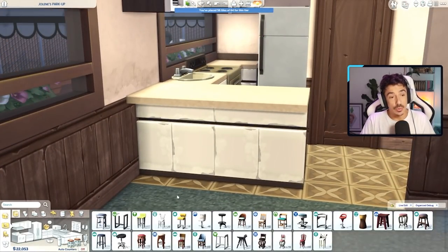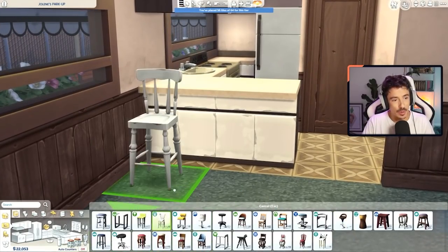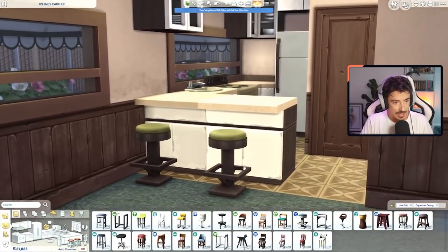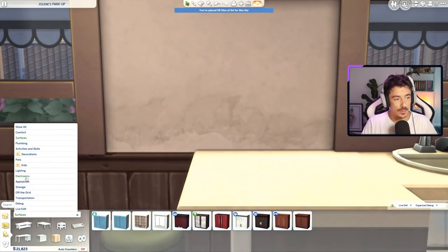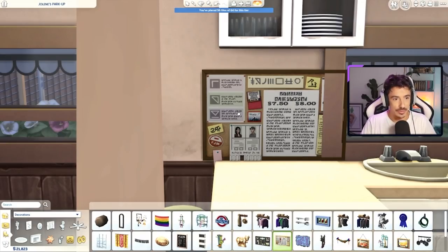And then a bar stool or two - I kind of want it to look like this vibe maybe. I went for these ones with a swatch from Dine Out. I just think they look nice with the colours in here. Now up here, she needs like an events board on the wall - like she's a conspiracy theorist, always plotting and planning. So I reckon getting that base game cork board like this would suit really well. We'll size it down just so it fits in there. An absolute dream - look at that! It's that kind of missing people, all going on in this world. And I think above it, a nice clock of some description just above it.